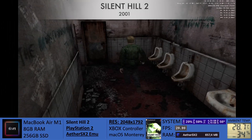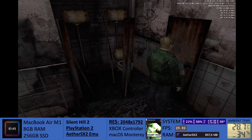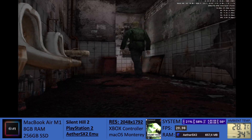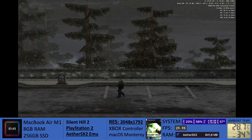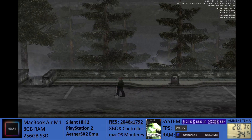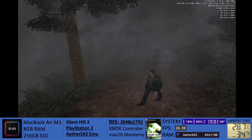Moving on here to Silent Hill 2, the game looks really, really good overall. Once again, resolution is set the same at 2048 by 1792. We can see even more that the system is barely using any resources. CPU is at around 20%, and RAM is once again 650 to 670 megabytes. And the temperature dropped a little more.